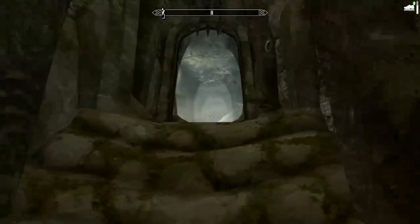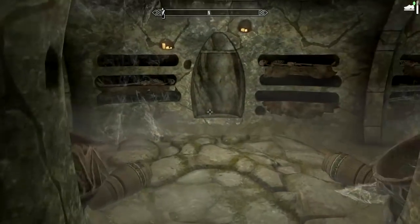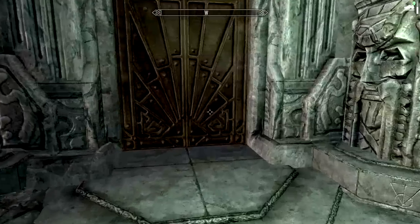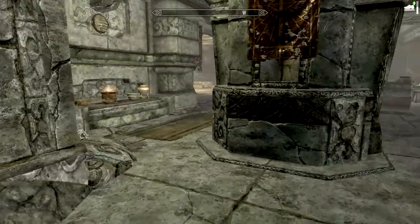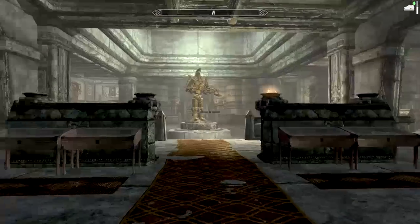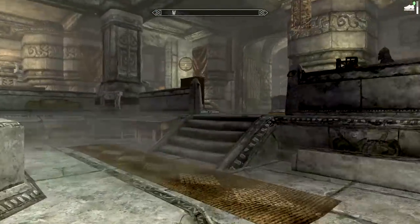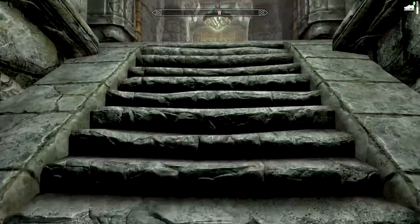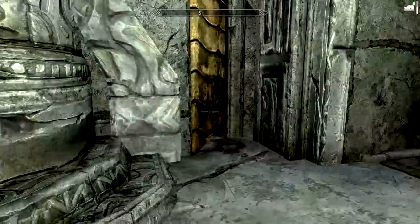The next thing is the Dwemer puzzle cube in Markarth, so I'll catch you inside Understone Keep. Here we go up the stairs — here's the Dwemer Museum, which I have a key to. I have to go through the Dwemer Museum to reach Calcelmo's laboratory. Through here — yeah. Calcelmo's laboratory, and in here, a Dwemer puzzle cube.